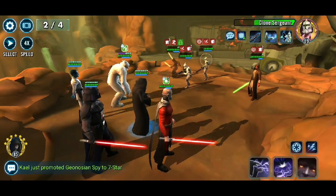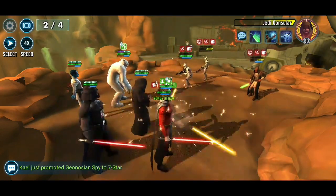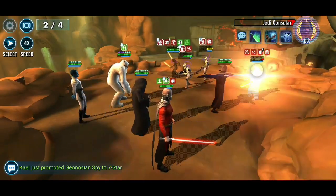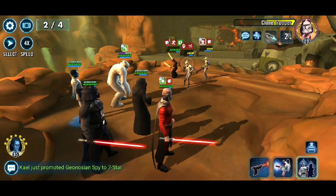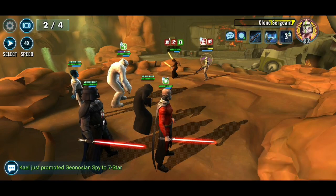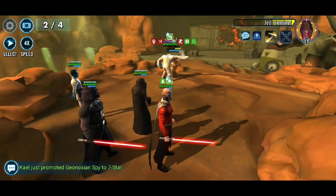At that point I should have actually Drain Forced the Clone Sergeant. So don't just go off and spam your abilities like I am, because you do need to think about who you're going to take out. But luckily, because old Malak is there, they do get feared — so that's a stun. And you basically release that stun by attacking them, and they have their cooldowns put up by one. This fight is just taking out the Clone Trooper. I got fear on the Clone Sergeant so don't really need to attack him.